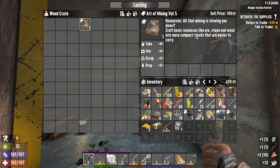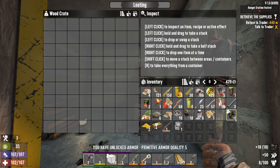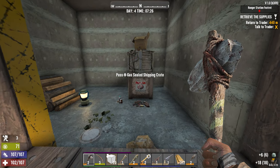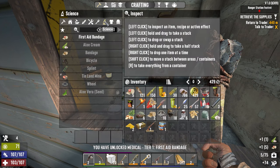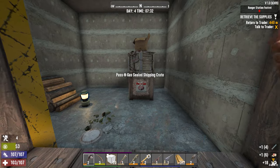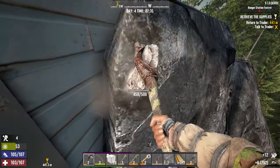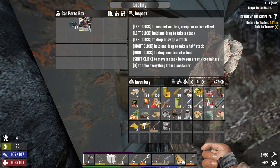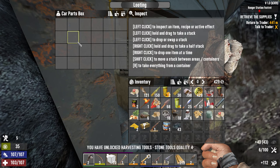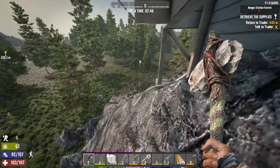They're not spawned because we didn't go the right way. Craft basic resources like ore, stone, and wood into more compact stacks — you have to have a lot of those things to be able to do that. Armored up — primitive armor quality 5. We've got shotgun shells, medical journal, first aid bandage. Stone tools quality 4. That's how you do Foxtrot if you don't want to get into too much trouble.